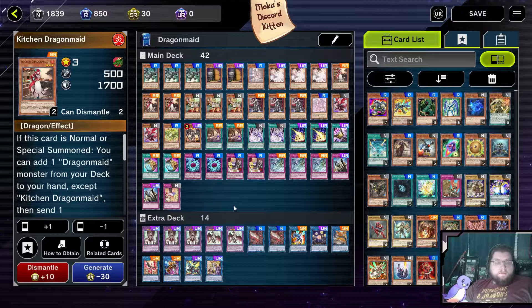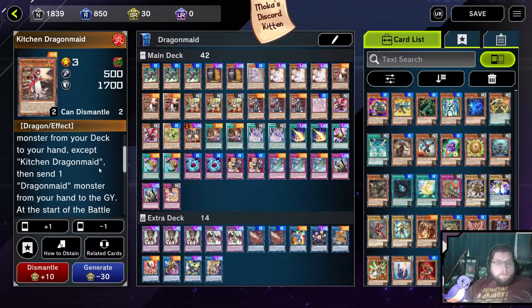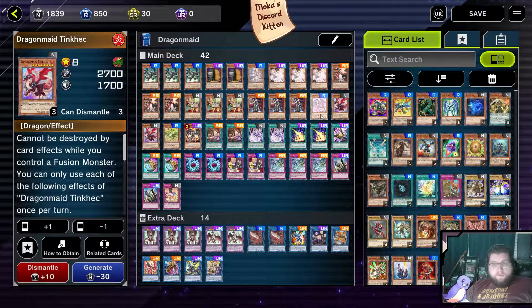Next is Kitchen Dragon Maid. Kitchen Dragon Maid adds one Dragon Maid monster from our deck to our hand, and then we have to send one card to the graveyard. It's decent — not the best, but it helps us get Dragon Maids into the graveyard for rotation with Nurse, and if we send a bigger Dragon Maid, such as one of the level eights or level sevens, it turns online the battle effect of our smaller Dragon Maids.